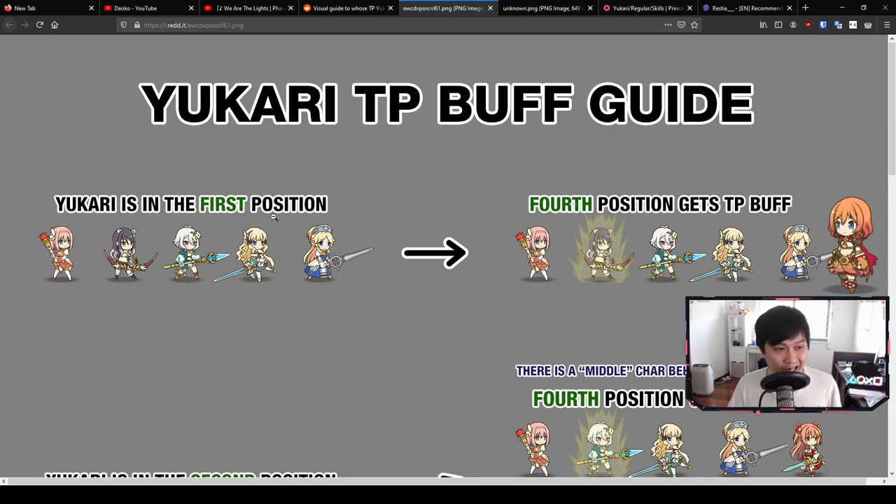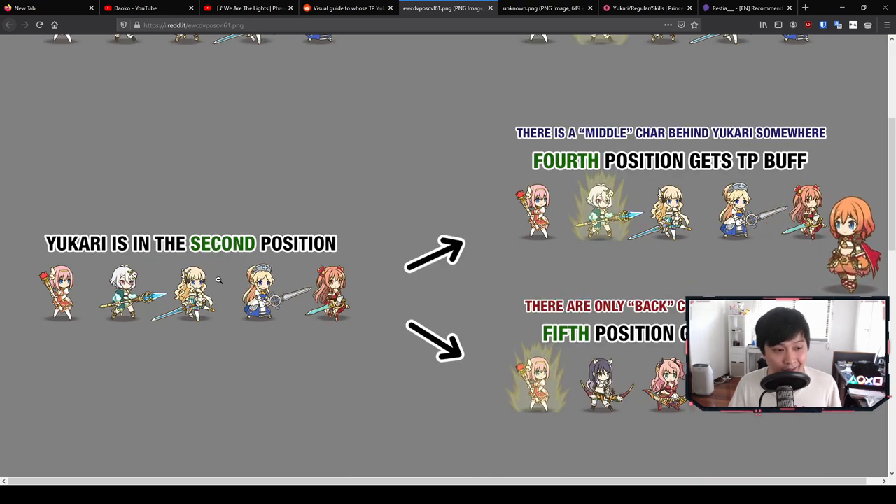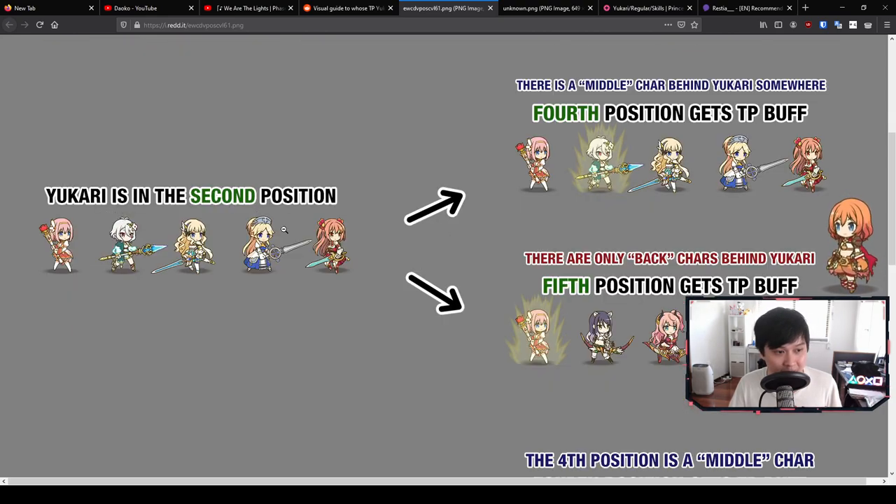So the first one: when Yukari is in the first position, the fourth position gets the TP buff. At this stage in the game, Yukari is just not tanky enough to take the first position — she will probably die to pretty much everything. Whilst this is nice, there are actually other ways to get the fourth position to receive the TP buff. When Yukari is in the second position with Nozomi in front of her, and there is a middle character behind Yukari — like Saren or Kokoro — the fourth position will get the TP buff. The next case is when Yukari is in the second position and there are only back characters behind Yukari; then the fifth position actually gets the TP buff.